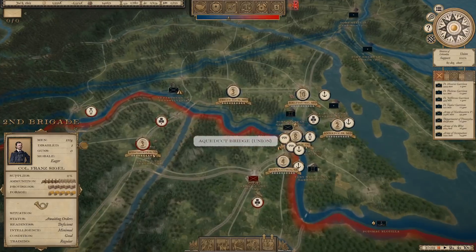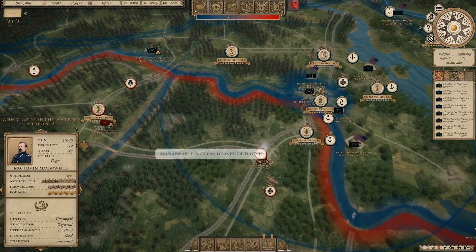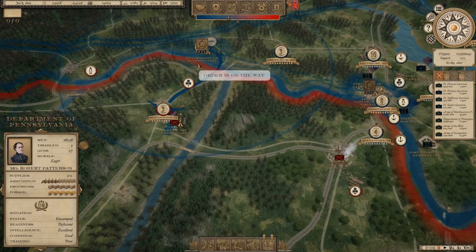Right now we've got several armies in and around Washington. We've got the Army of Northern Virginia under Major General McDowell — 32,000 soldiers — and we're going to march south directly to Manassas to engage the Confederate Army of the Potomac at Manassas Junction. Meanwhile, we're also going to take the Department of Pennsylvania under Major General Robert Patterson, his 18,000 soldiers, and march on Winchester against the Army of the Shenandoah. The Army of the Shenandoah has Joseph E. Johnston commanding.